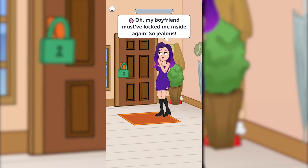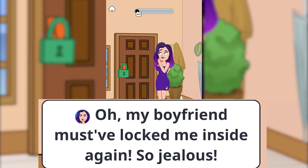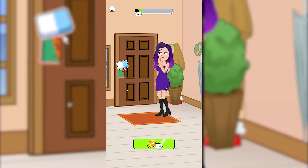This is it. Our first scene — pizza girl delivery. We're starting off here with this girl who apparently is in a very toxic relationship because her boyfriend seems to be so jealous. He literally locks her inside. Obviously, the solution here would be to delete the lock.